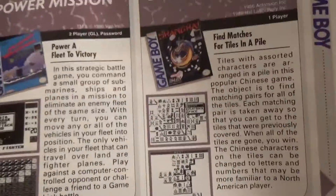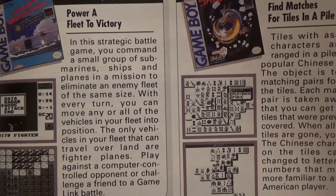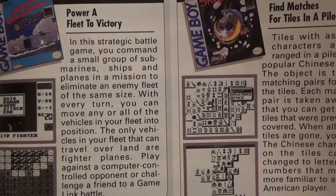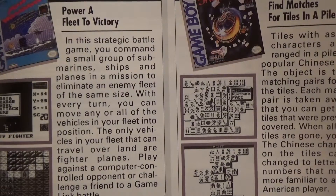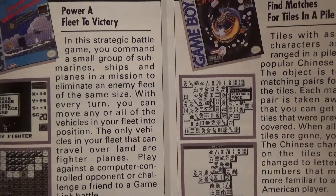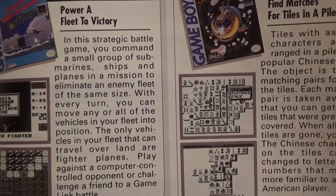Next up we have Shanghai, a one-player game from Activision. Find matches for tiles in a pile. Tiles with assorted characters are arranged in a pile in this popular Chinese game. The object is to find matching pairs for all of the tiles. Each matching pair is taken away so that you can get to the tiles that were previously covered. When all the tiles are gone, you win. The Chinese characters in the tiles can be changed to letters and numbers that may be more familiar to a North American player.